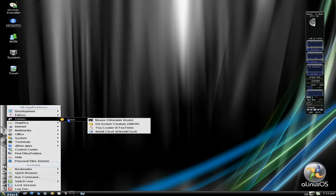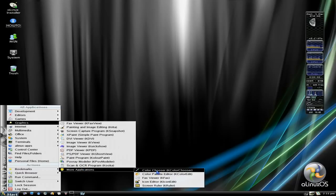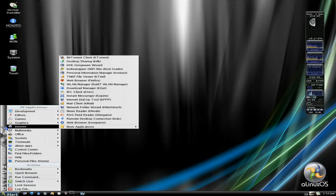Under games you don't actually get many games, just a couple - but you can get them yourself, no big deal. Under graphics, can you see how many we've got here? It also has all the fax stuff in as well - fax viewer which is K-Fax View. We've got Krita for painting and image editing, K-Snapshot, K-Paint, a DVI viewer which is K-DVI. Then we've got QuickShow, K-View and K-PDF for PDF viewing. K-Ghost, colour paint, K-Pod Modeler, scanner program, colour chooser, colour palette, icon editor - the list is enormous. The ISO comes in at around about 1.4 GB, so that's not exactly small.